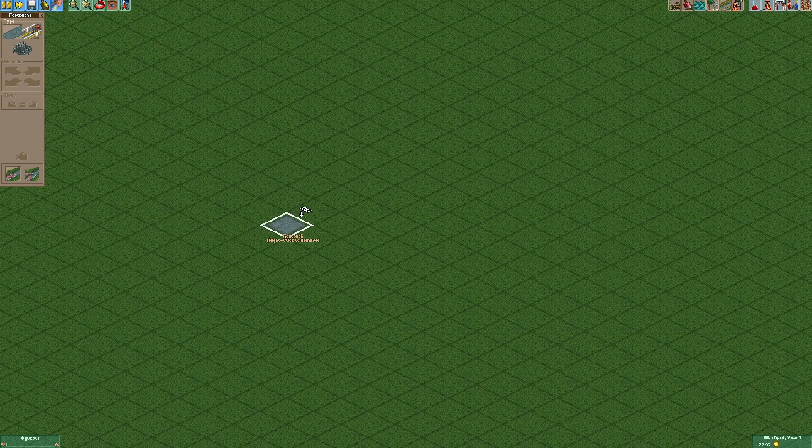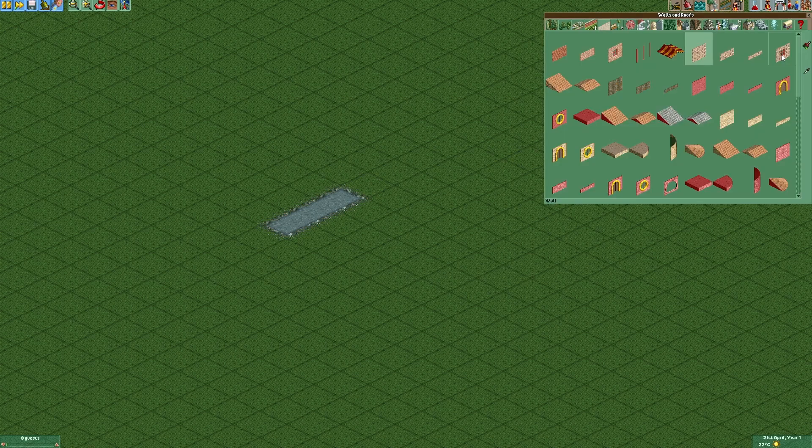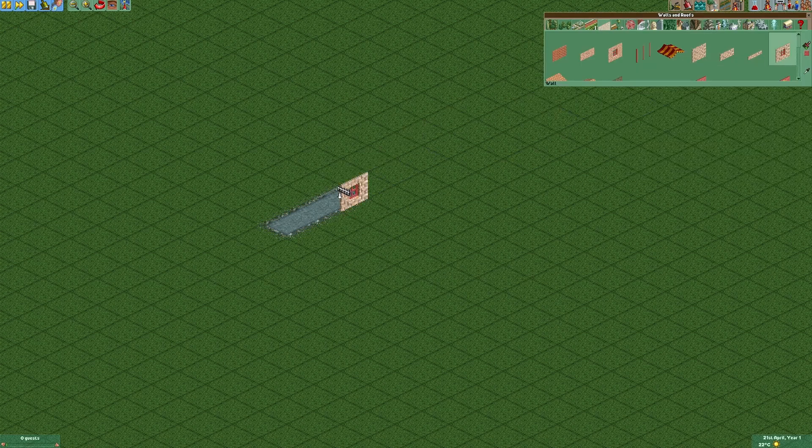We're gonna start by building a driveway, then we're gonna change the terrain texture. As our next step we're gonna build three walls like that.